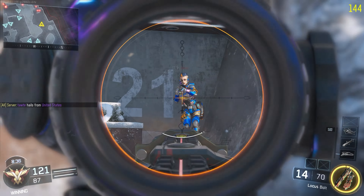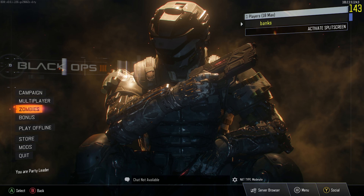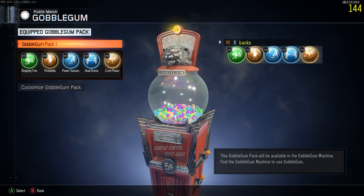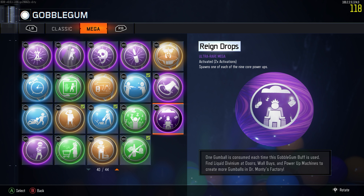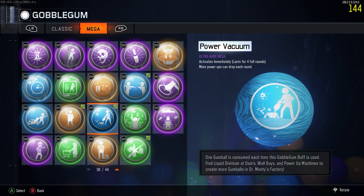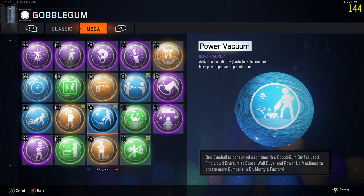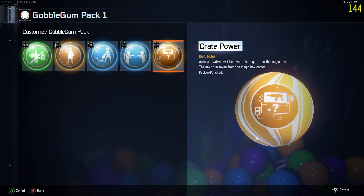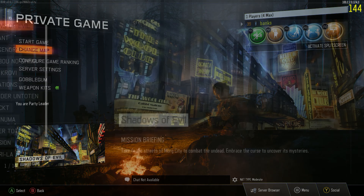The cool thing the Black Ops 3 client also has — if you go to Zombies — remember those OP Gobble Gums we all know and love? Well, check my inventory here, it's looking a little different than usual. You have unlimited Gobble Gums — no more grinding Liquid Divinium, buying COB points, none of that. Every Gobble Gum is available to you. They all say 99999, but it really should just be an infinity sign. It just makes the experience a lot better, and if you don't want to use them, you don't have to.